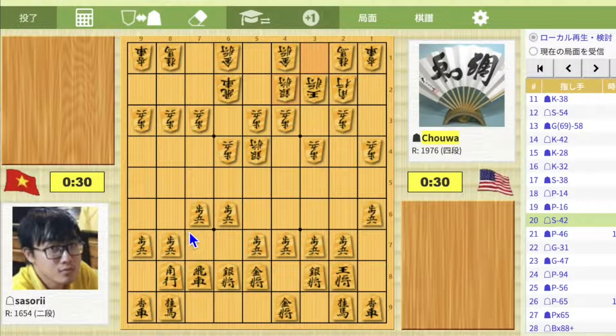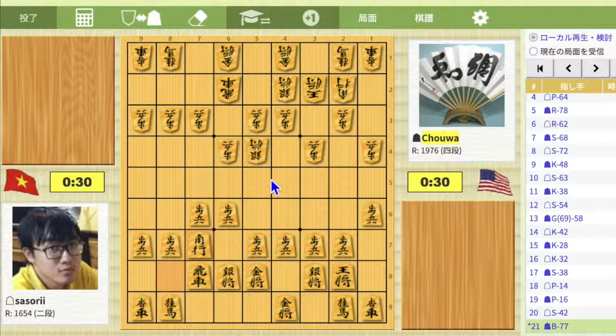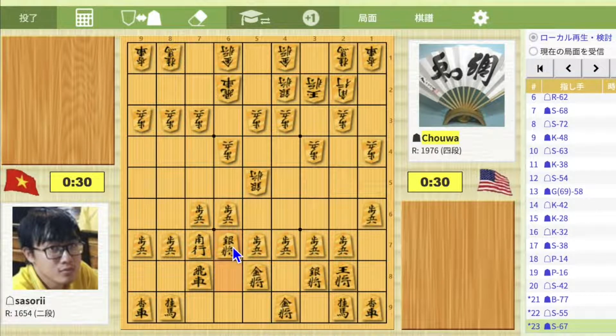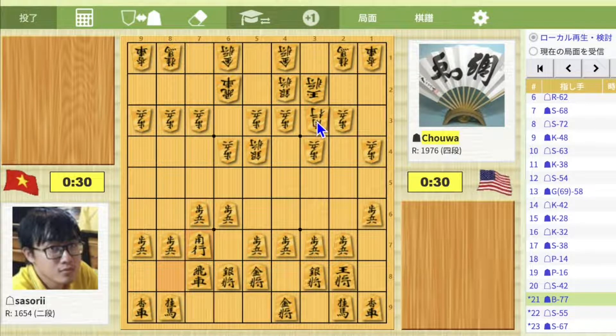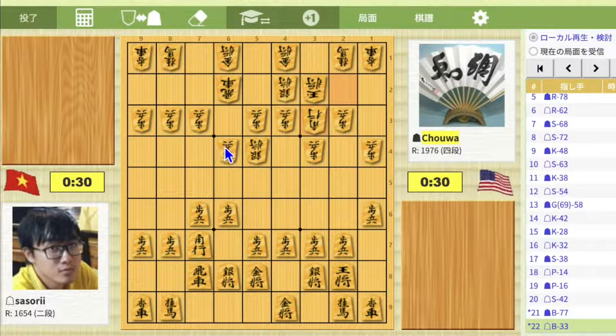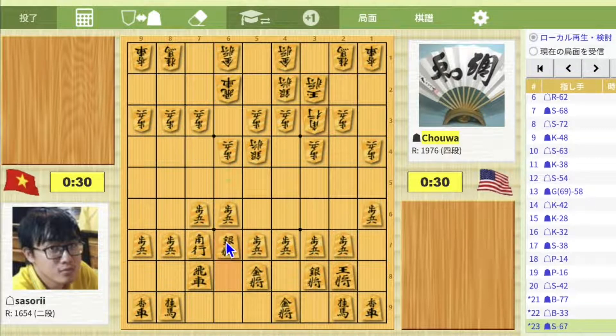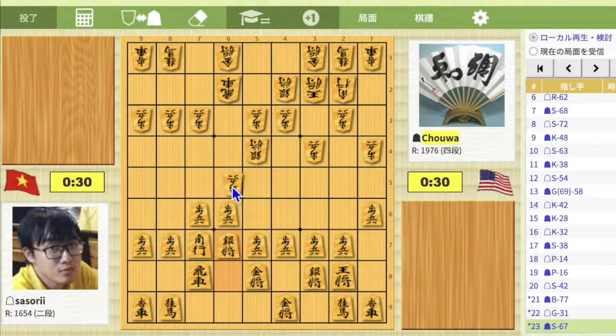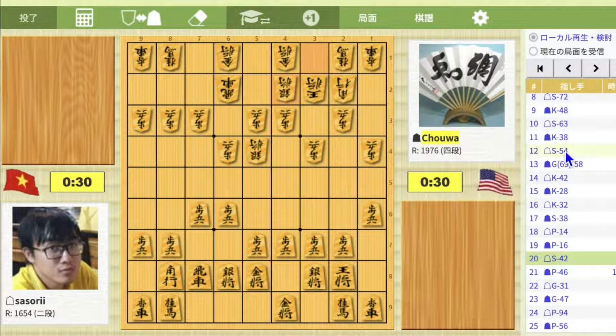So what should I have done on move 21? One option is bishop to 7-7. Black hasn't moved pawn to 4-6 yet, so even if white moves silver to 5-5, silver to 6-7, there will be no problem for black. On move 22, white's next move is also difficult. For example, if white moves bishop to 3-3 to attack pawn to 6-5 next, then silver to 6-7, black can prevent pawn to 6-5. And if white moves gold to 3-1, again silver to 6-7, and even if white moves pawn, rook to 6-8, then it is even for both.